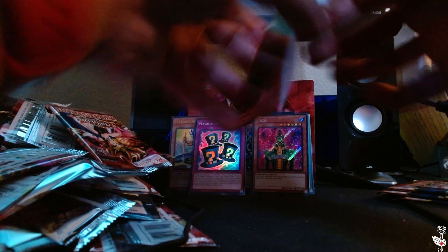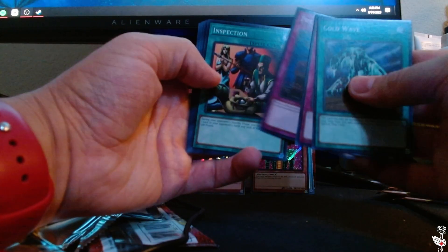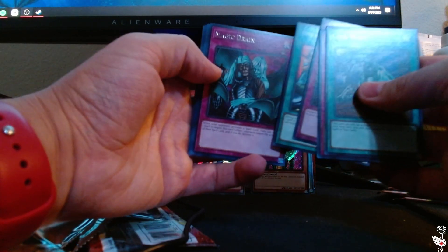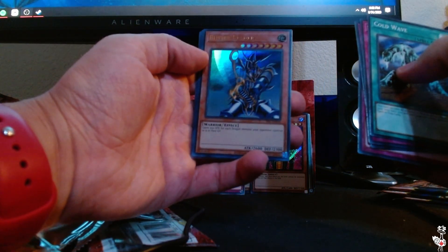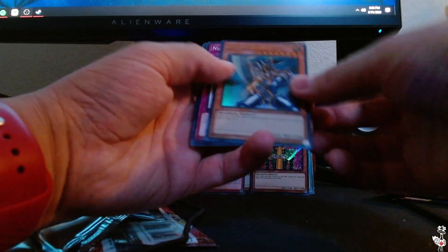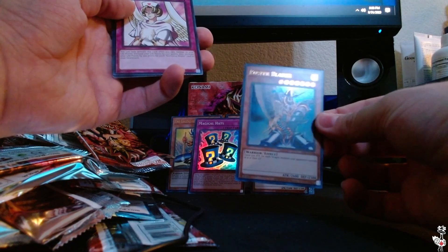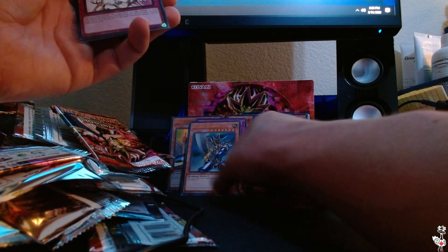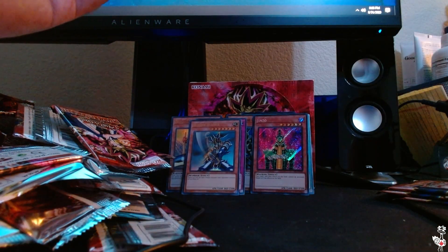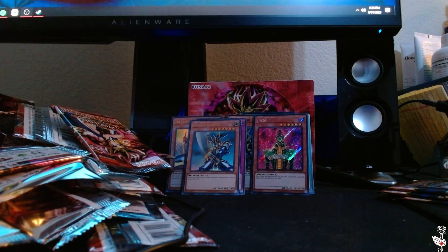Buster Blader would really top this, really be the icing on the cake. Cold Wave, DNA Surgery, Type Zero Magic Crusher, Inspection, Magic Drain — Buster Blader! There we are, in Ultra Rare! Let's go, holy cow, what an opening! What a sick card, right next to the Jinzo. Numinous Healer, Four Star Ladybug of Doom, and Skyscout once again. I told you guys it was in there.